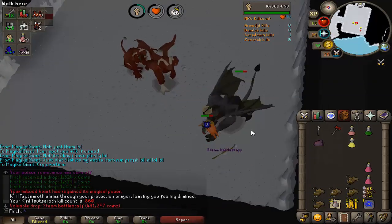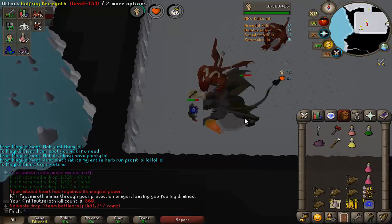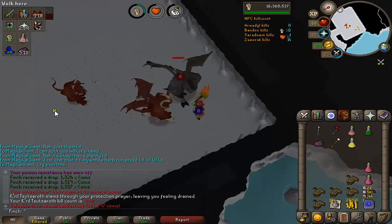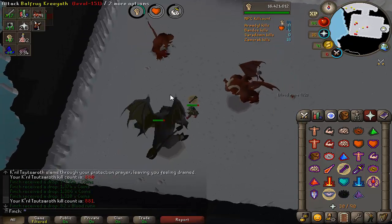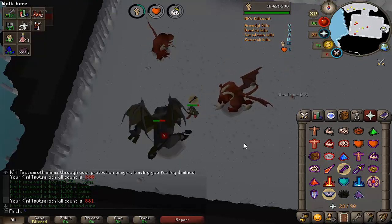That is the first drop of the task — another steam battlestaff. I think that might be number 10, and I've only got about 20 odd kills left on the task, so it's not been as productive as the previous one. Not sure if we'll get another drop. That is going to be the last kill of the task — just one left, so I'll get that off the minion. 881 Zamorak kills overall and still no Hilt, so maybe in the next task we can get it.